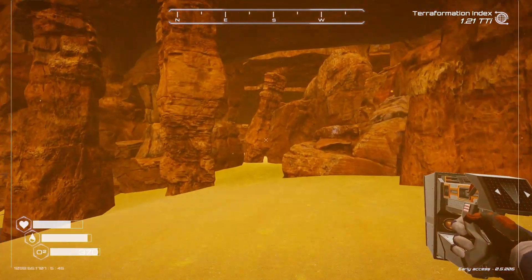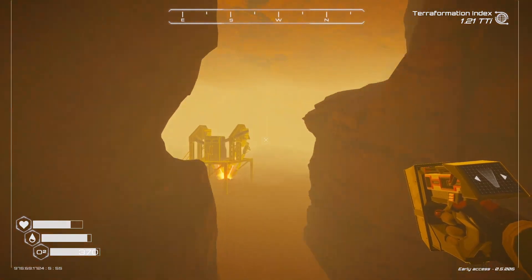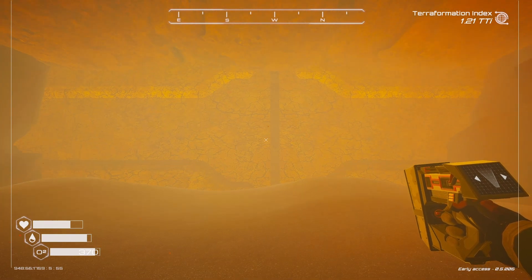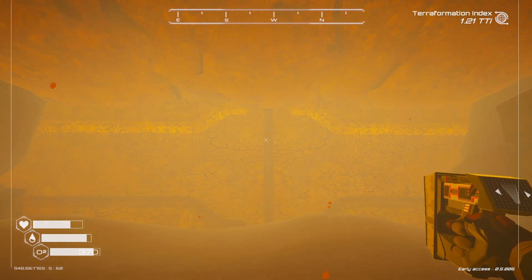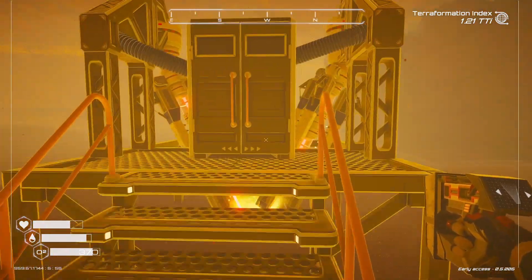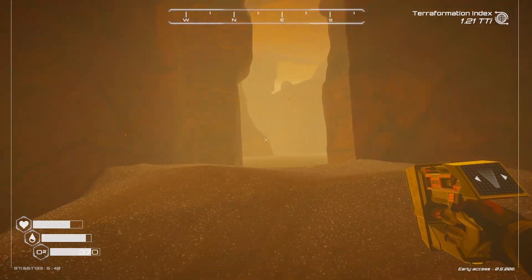But one of the images they released with the update was an image of this wall here, and it was open and there were stairs and things. So judging from what they're saying, the update is going to involve some more story stuff. We'll learn a bit more about the corporation — Sentinel Corporation.